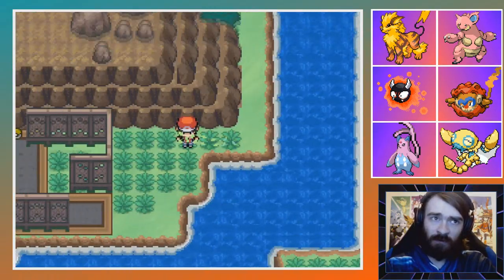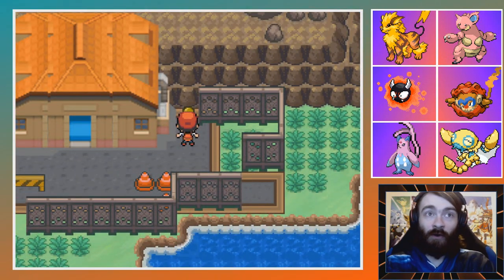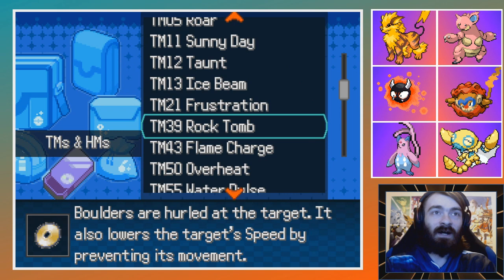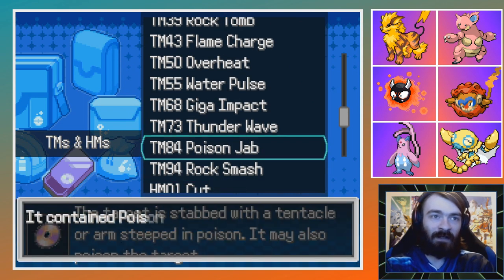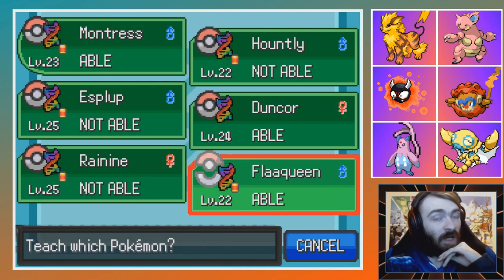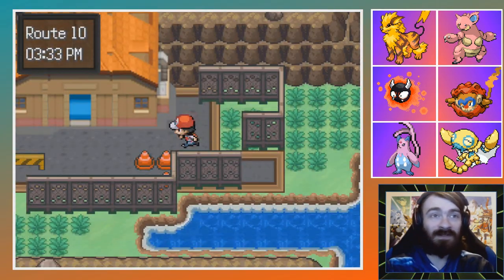We actually can access the power plant — there's a TM84 Poison Jab here. That's not bad, I'll take a Poison Jab. Duncore can learn it, Flark Queen can as well. Sadly Flark Queen is not Poison-type, but if we rearranged the way it's fused, it could be. Let's not do that again.